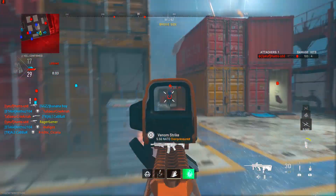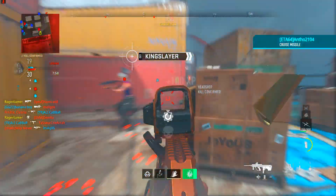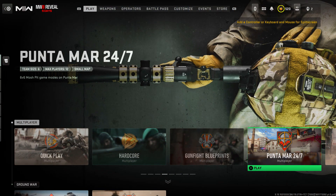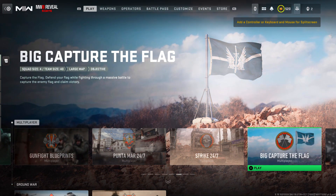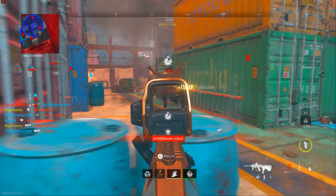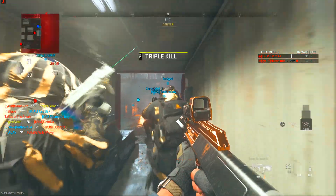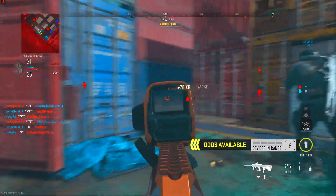For game modes, it needs to be a close quarters mosh pit for Season 5. Current options include Puntamar and Strike — the new Season 5 6v6 maps. They're okay but not the best. Shipment is also in the game for now, and that's obviously the best if you can get into it. Other close quarters maps like Farm 18 or Shoot House work too — just use whatever's around.